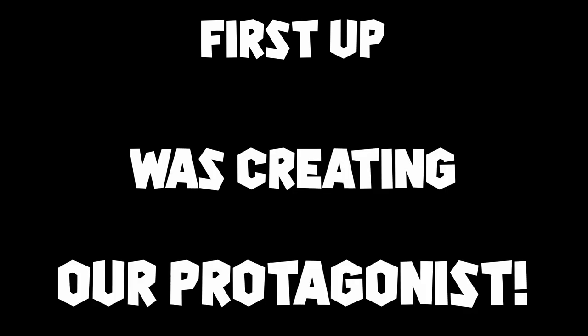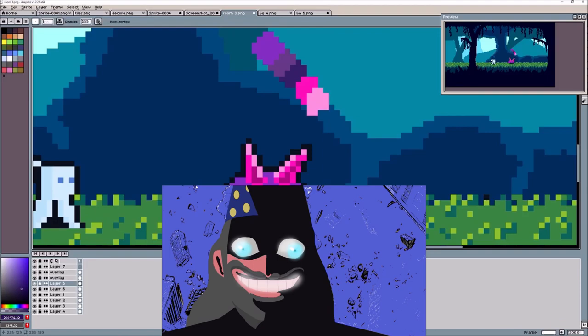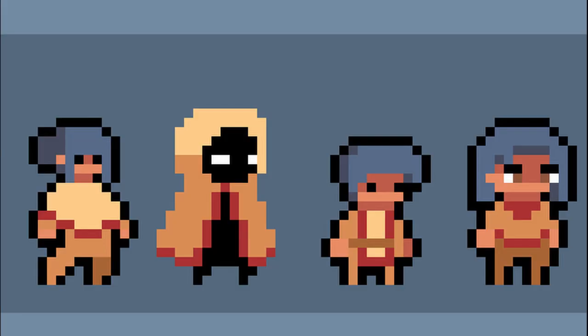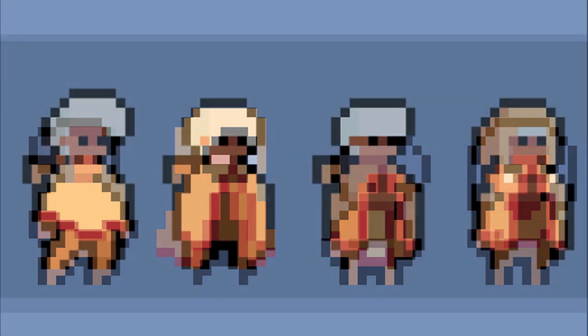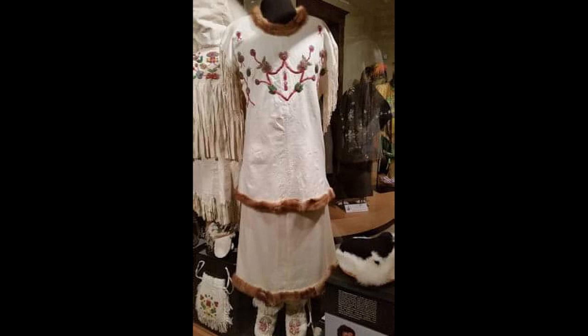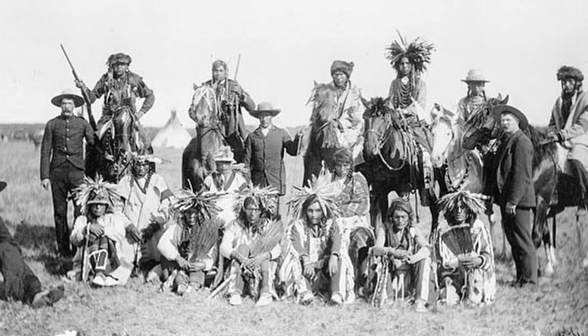First up was creating our protagonist. I teamed up with a developer in the community, Wuzzy Wizard, to help me out with the character's visuals. We started with a basic idea in mind and started to narrow down what kind of character we wanted. After some experimentation, we ended up with this little guy. We are drawing a lot of inspiration from indigenous tribal groups like the Cree, who are mostly located in Canada.